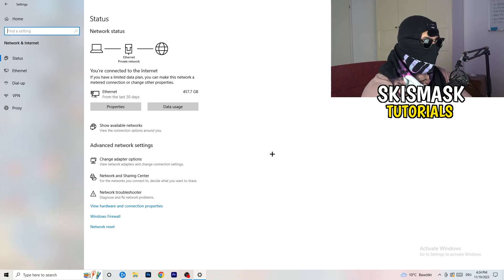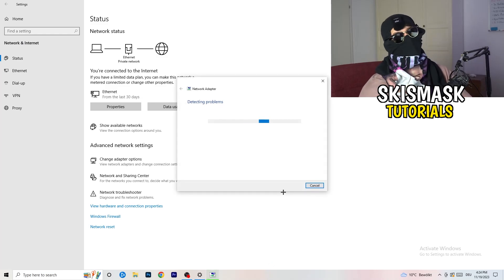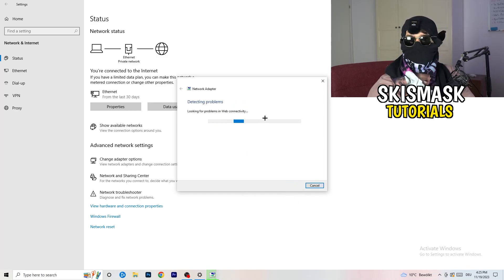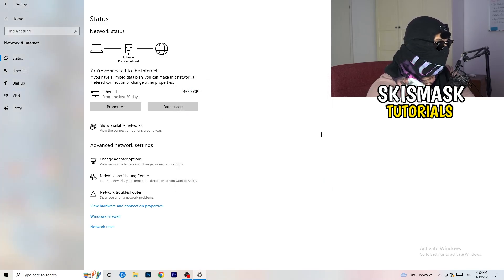In Settings, find the section called Network and Internet and click on it. There are a lot of things you can do here. The first thing I want you to do is click on Network Troubleshooter — Windows will detect any problems related to your network. Try using it for all network adapters; it will search for issues and attempt to solve them automatically.